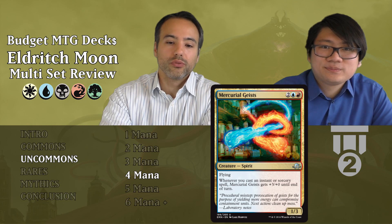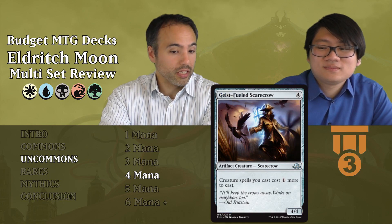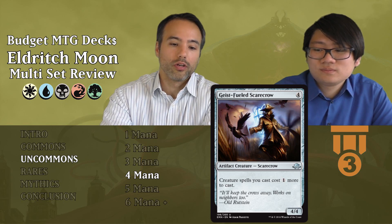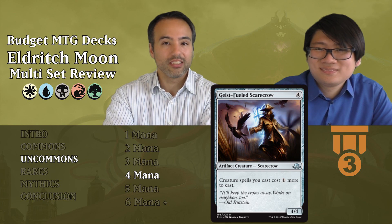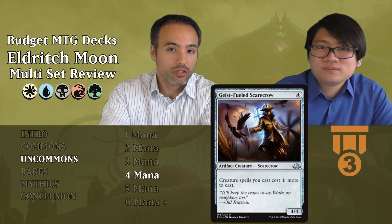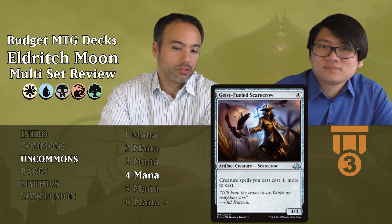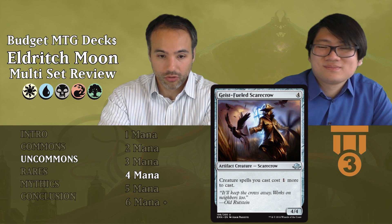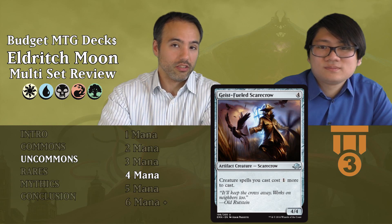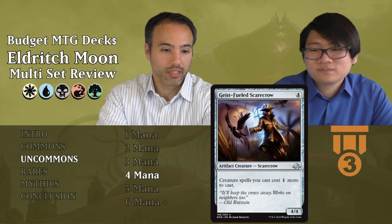Geistblast Scarecrow costs four mana — we get a 4-4, which is a great body for four mana. Creature spells cost one more to cast while this is on the battlefield. That's not a huge problem because you're already at four mana and can still easily cast your two and three mana creatures by paying one extra. It's a decent filler, and since it's colorless it fits in any deck. Just a solid body.